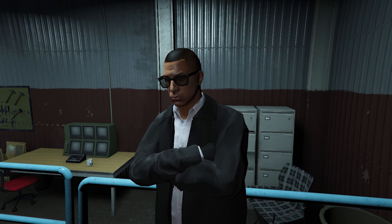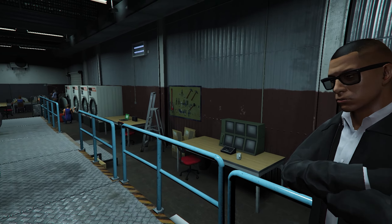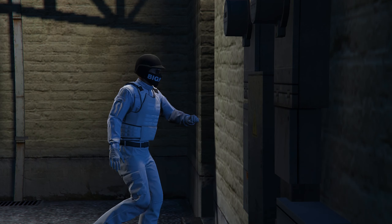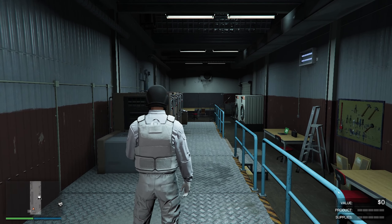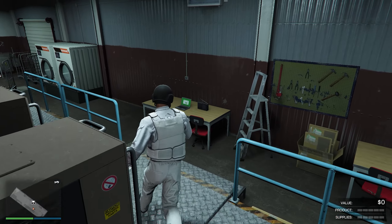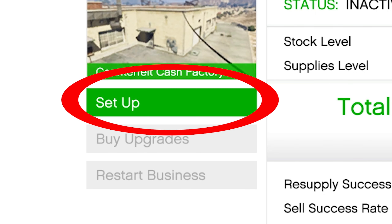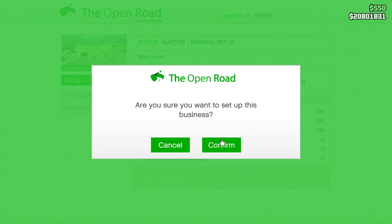All MC locations I recommend buying are the cheapest ones, making you your money back the fastest way possible. Once you arrive at your business it's time to set it up so you can start making money. On the inside you will find a laptop — enter it and on the left side you will see the option to set up. Follow these steps to completely set up in no time.